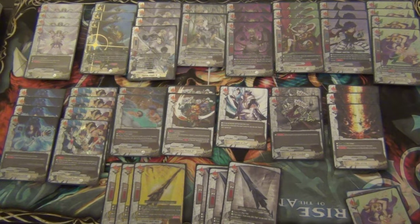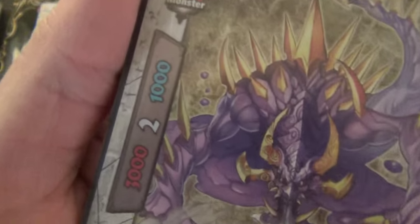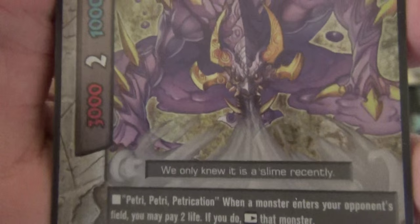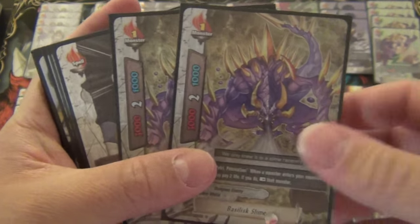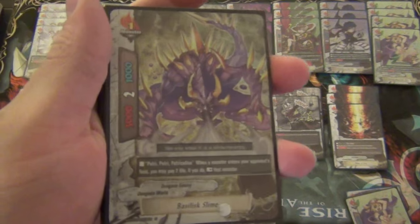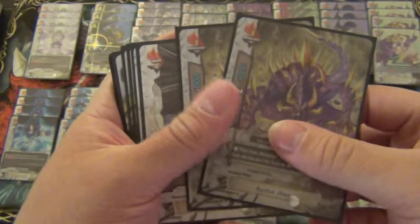I'm putting match videos up in the next week or so of this deck versus other decks from my Friday night tournaments. Now for the sideboard. We play two copies of Basilisk Slime — a dungeon enemy, 3-2-1 size one. Petri Petrification: when a monster enters your opponent's field, you may pay two life to rest that monster. This card is really good against size 3 double attackers — it stalls for an extra turn, and a lot of big butt double attacker decks will be upset that you played this.